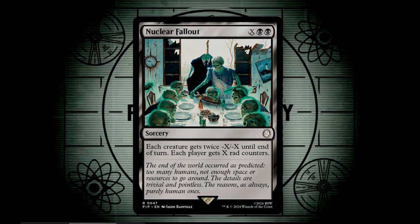Nuclear Fallout is a very flavorful board wipe where you pay X and 2 black to give each creature -X/-X until end of turn, and then each player gets X rad counters. The double -X/-X makes this very efficient at clearing the board, and whether you want to dump more mana into X to clear off the bigger threats or to give out more rad counters, it doesn't take much to make this thing deadly.